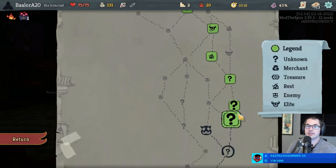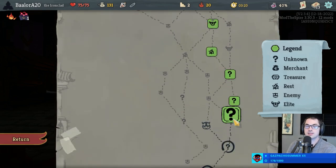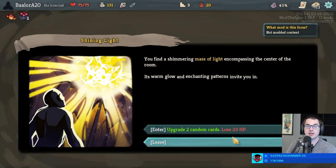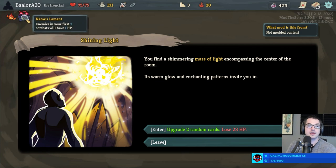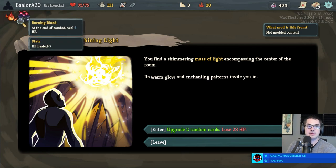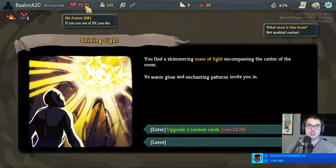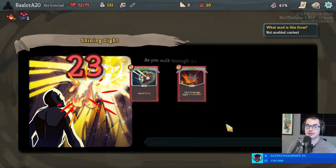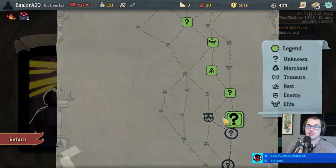A devil-free elite is out — maybe we can get one but the odds aren't looking good here. We go: upgrade two random cards, lose 23 health. But with Burning Blood and Niau's Lament, we're already guaranteed to heal six more health for free, so this is effectively two random upgrades for losing 17 health. Plus a free Bash upgrade — I'll take it.